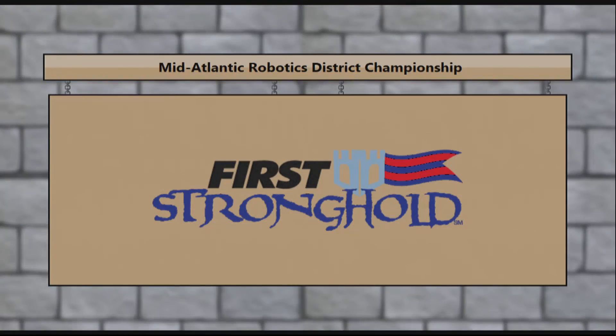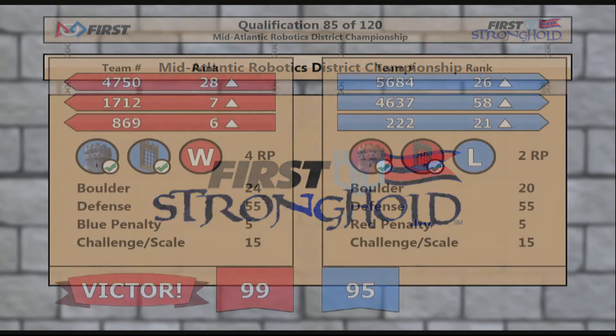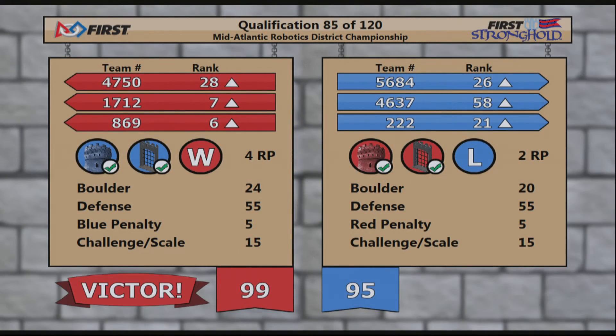Here come your final scores. Your victor is the Red Alliance. They got four ranking points, 99 points scored. The Blue Alliance got two ranking points with 95 points scored.